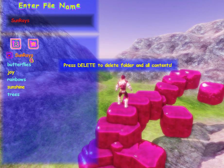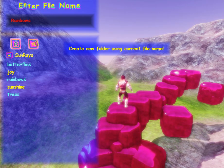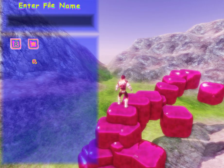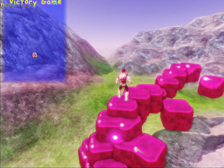We've made a directory — let's call it 'sunrays.' And let's make another directory called 'rainbows.' Now let's go into sunrays and make an actual file. This is our new level, because this is going to be a level editor. So we're going to make our new level. That level is saved.